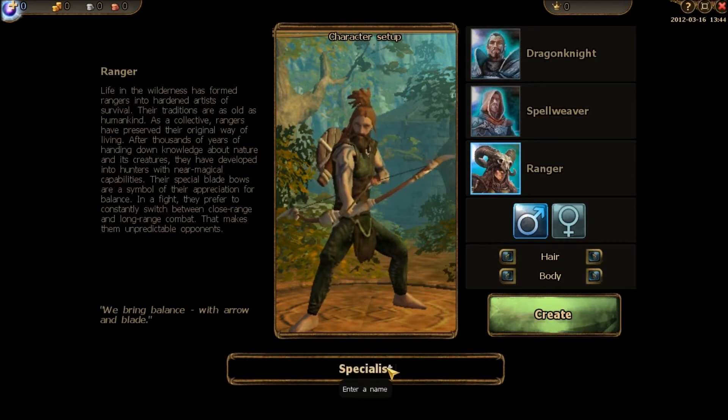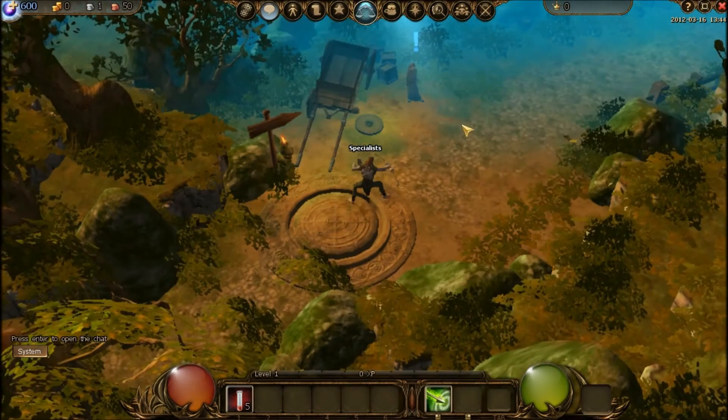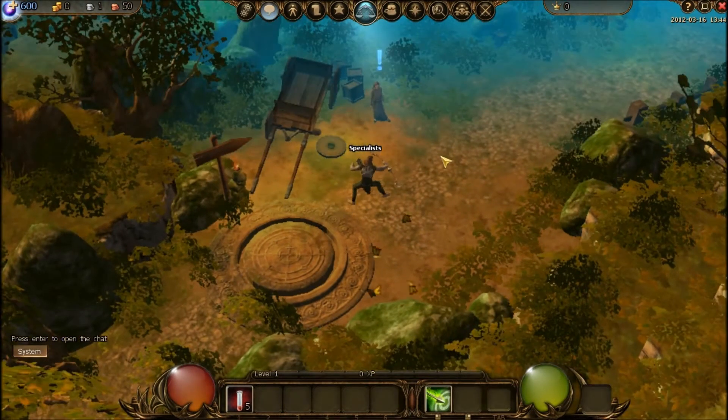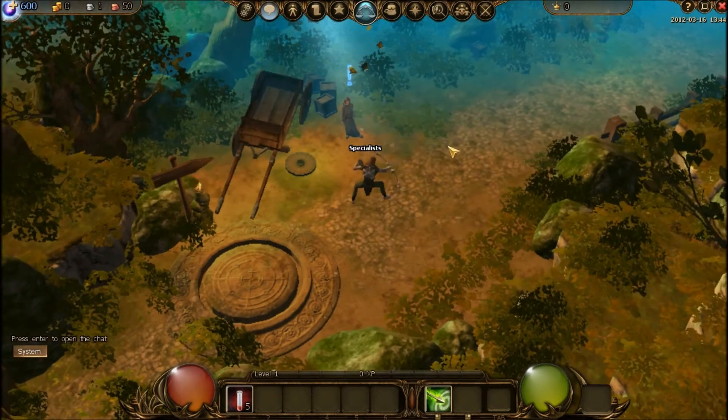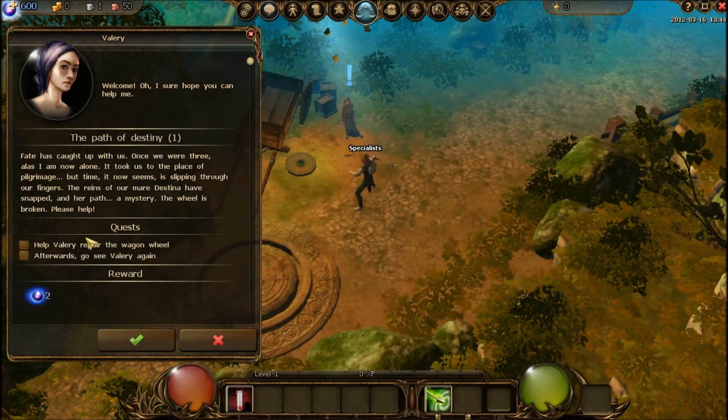So we'll call this guy the Specialist and create him. Here, this is what the game looks like. The graphics don't look the best right now because I'm running FRAPS and my slow internet, so I'm running it on a little bit lower settings — but the graphics basically look like this, just a little sharper. This is the quest dialogue right here, very simple, just reading with no voice acting. It gives you the quest and shows you the objectives and your reward.